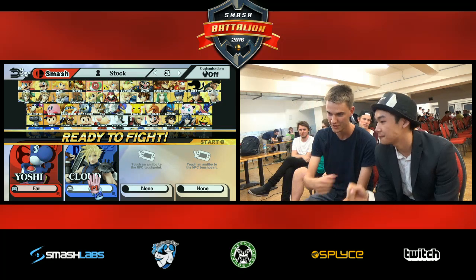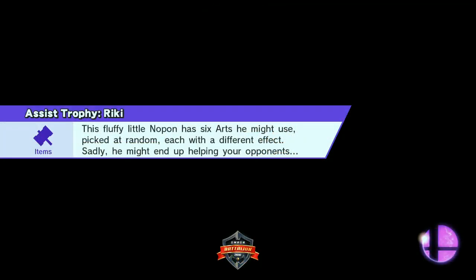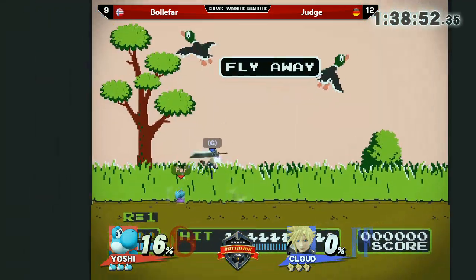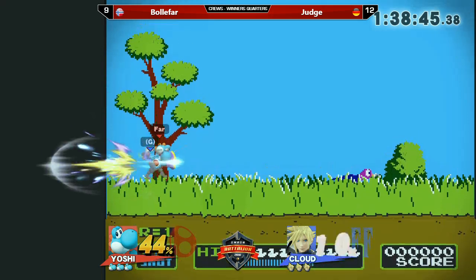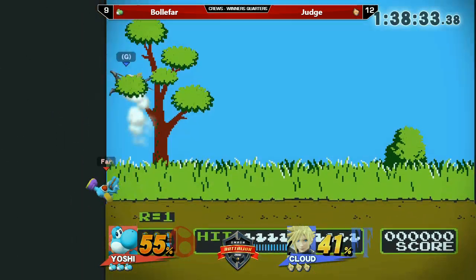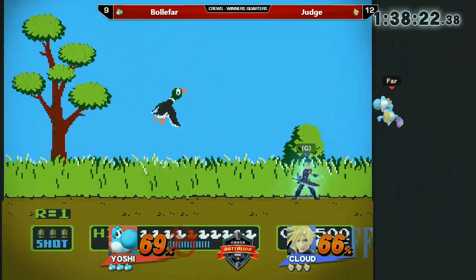I can see using Yoshi to pressure and just abuse the fact that his double jump is really good. He can go off stage, maybe get a quick nair in, and destroy Cloud's recovery. Yoshi's back air has a pretty long hitbox as well, so it can gimp Cloud pretty easily. He could also use the double jump as a defensive tool since it has super armor, to escape Cloud's up air strings. I think Yoshi's nair doesn't lose that badly against Cloud's up air, which is pretty much Cloud's best move.